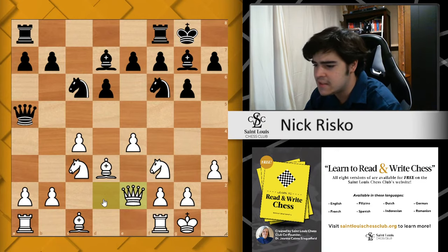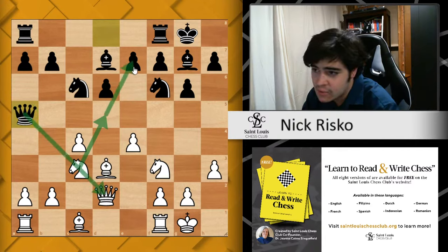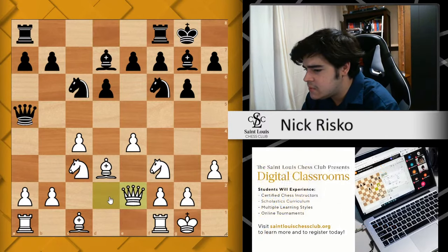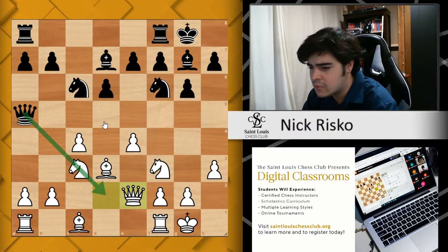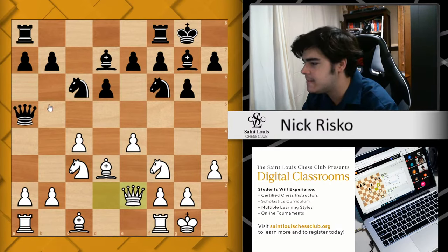Queen to e2 has a couple of purposes here. With this queen being protected by the knight, you don't really have any in-between moves like knight to d5 trying to take on e7, because if knight d5 you can take the queen, and if you take on e7 the knight takes. Queen to e2 is looking to break this kind of pseudo-pin — because queens are equal — but we'd rather keep our queen and build our chances for later, and try to claim that black's queen is misplaced on the queenside.